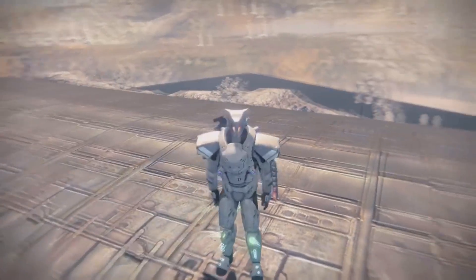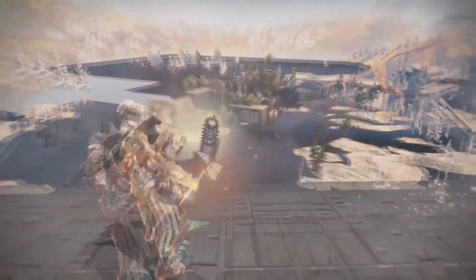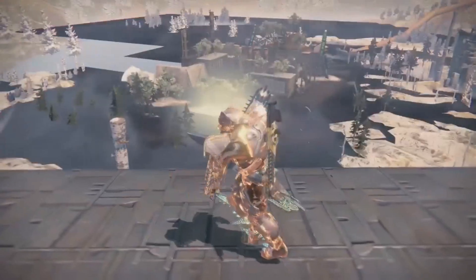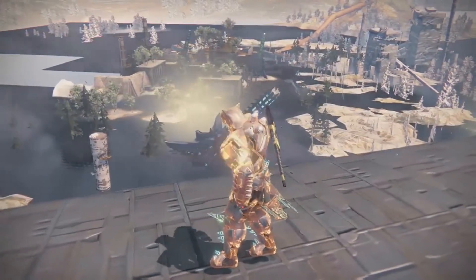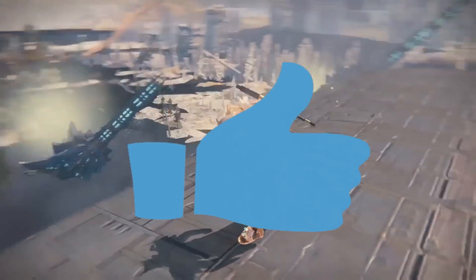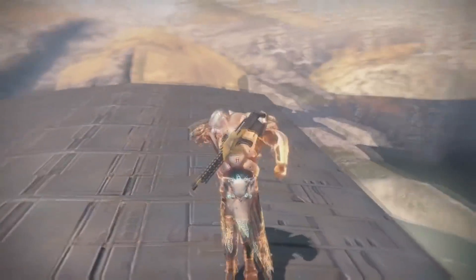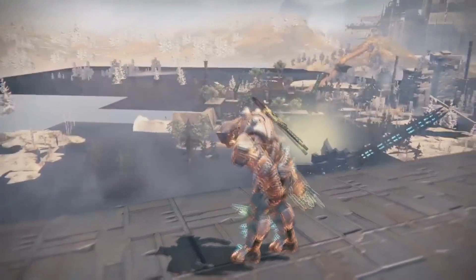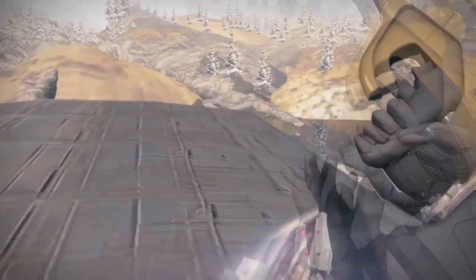There are invisible barriers everywhere around this map. I'm actually going to be showing you guys a couple of glitches in this one video, instead of just spamming out a bunch of videos for some extra views. So if you do end up enjoying, consider leaving a like — the support is greatly appreciated. I uploaded a late video last night about a Titan glitch that you can do in Destiny 2, and I'm going to be demonstrating that as well in this video. So just sit back, relax, and enjoy.